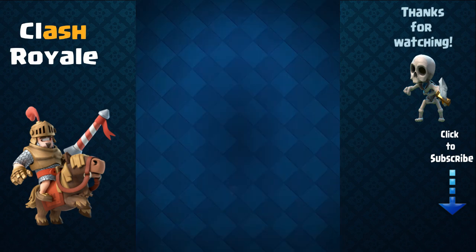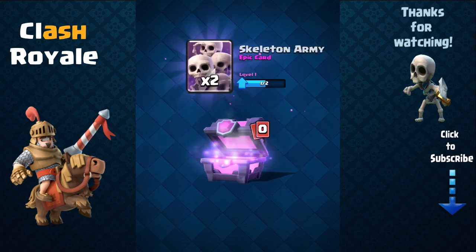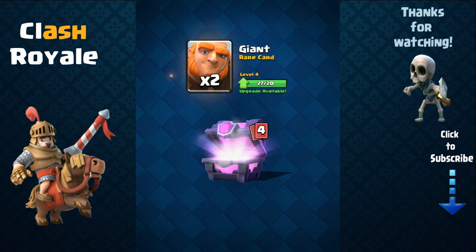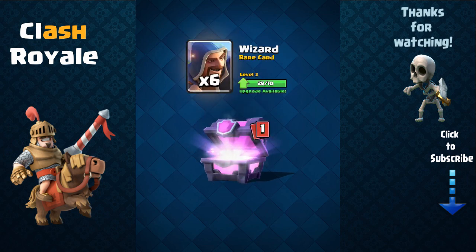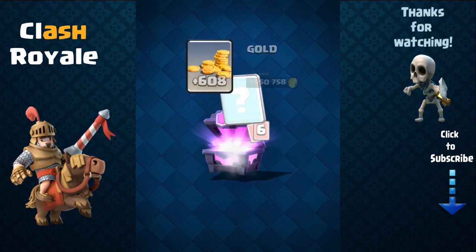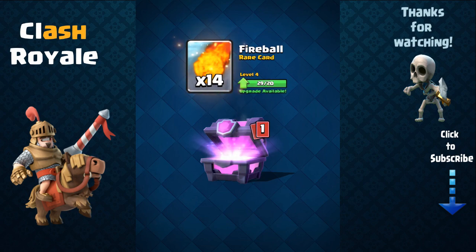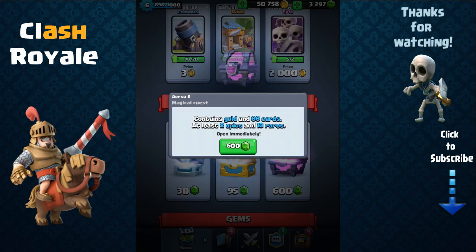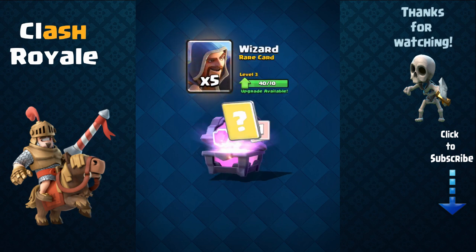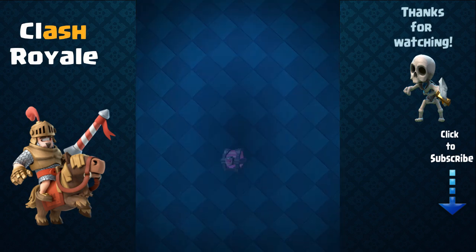Bomb tower, goblin barrel. Arrows, Tesla, spear goblins, elixir collector. Two more skeleton armies. More hog riders — nice. More wizards, skeleton army. Tesla, bomber, archers, arrows, fireball — 14 of them, nice. Two more pekkas.